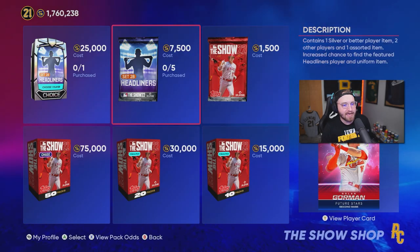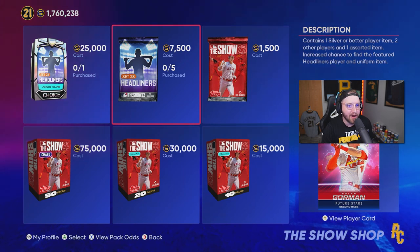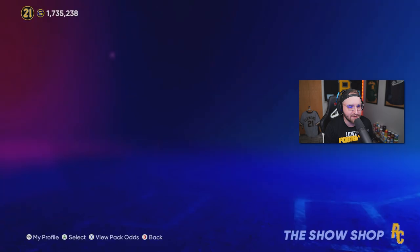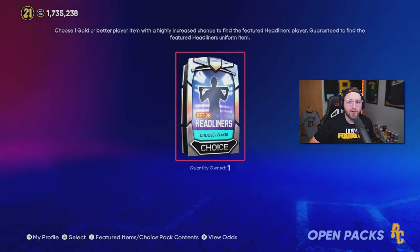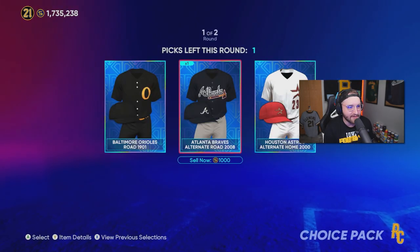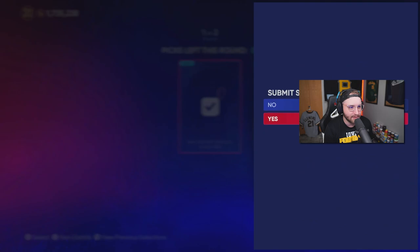As you guys know, with every set headliner we're the idiots that buy the packs. We're gonna buy the 25,000 stub pack and hopefully pull some nice heat. If we don't pull him there, we'll go and rip the five headliners, and if I don't get him right there we'll bomb the market. First off, the 25k pack — let's add this jersey right here.